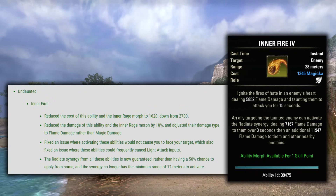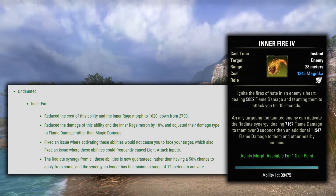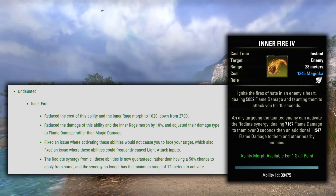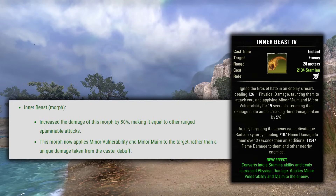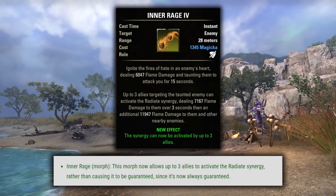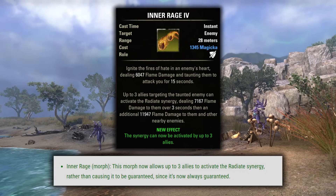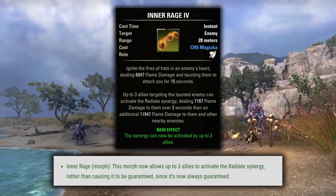Moving on to the Undaunted skill line, Inner Fire reduced the cost of this ability and the Inner Rage morph to 1620 down from 2700, reduced the damage by 10%, and adjusted their damage type to Flame damage rather than Magic damage. The Radiate synergy is now guaranteed rather than having a 50% chance, and the synergy no longer has a minimum range of 12 meters to activate. The Inner Beast morph increased the damage by 80%, making it equal to other ranged spammable attacks, and now applies Minor Vulnerability and Minor Maim to the target. For Inner Rage, this morph now allows up to three allies to activate the Radiate synergy. I do like what they did with the Inner Rage morph a lot — it now deals Flame damage, it's cheaper, and it grants three synergies.